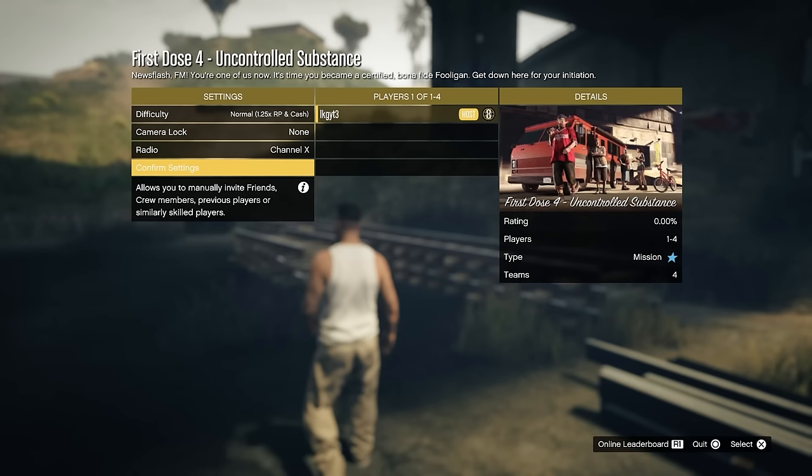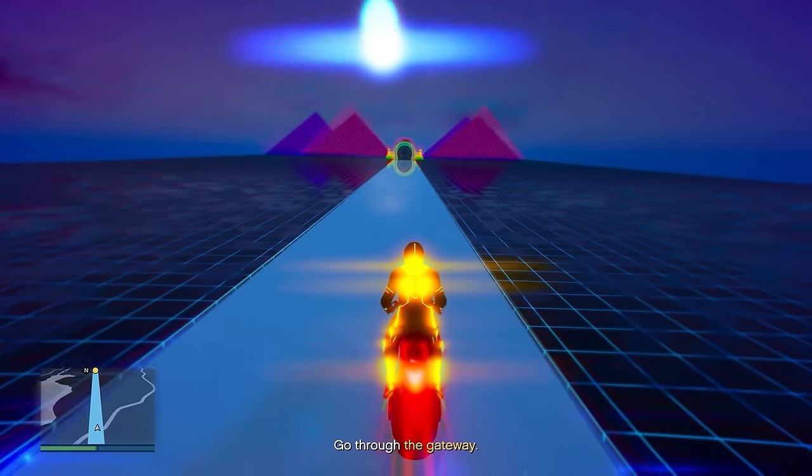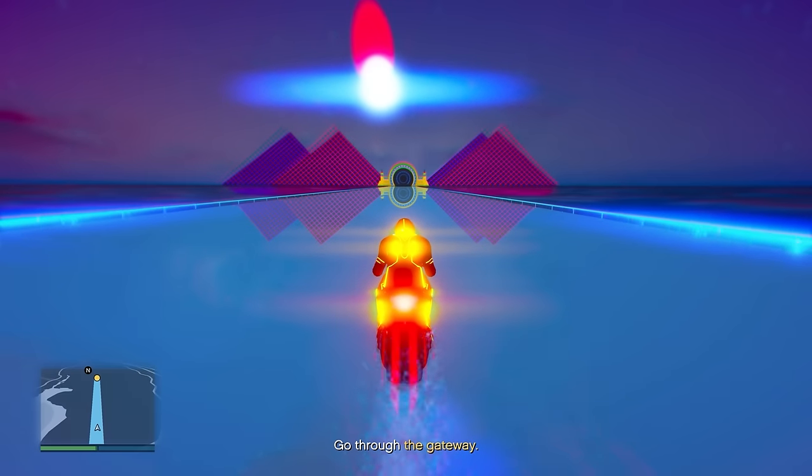From there we're moving on to the fourth First Dose mission, and luckily for you it is very easy. It's essentially a stunt race — very straightforward. There are literally no tips for it. Just go through it and enjoy yourself.